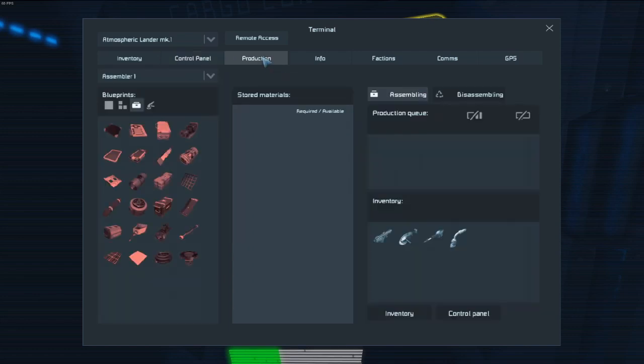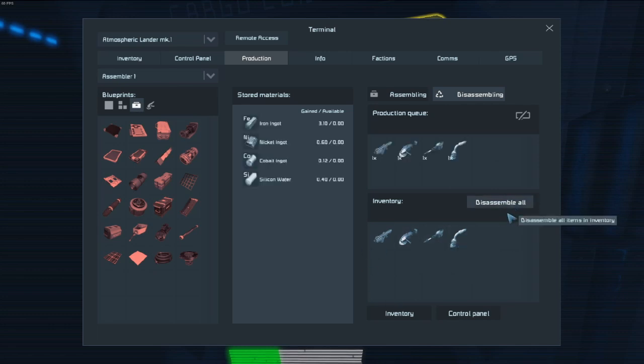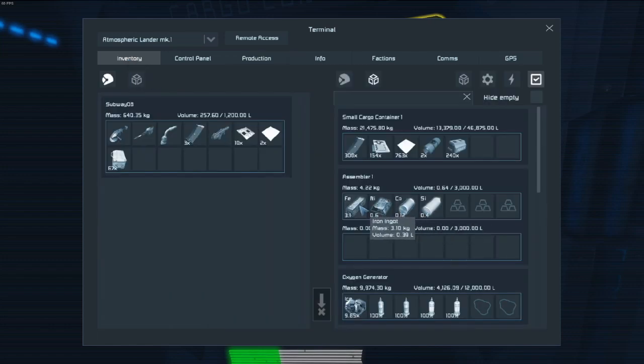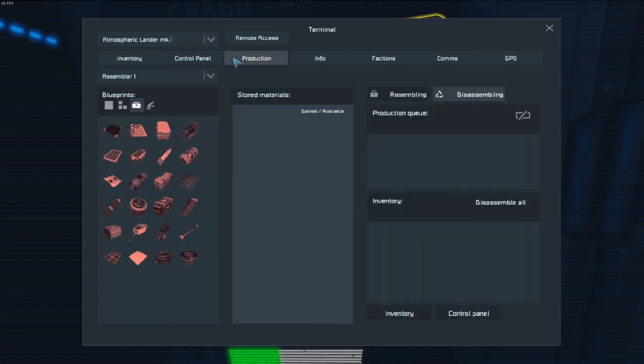Then we're going to go to production, and we're going to switch it over to disassemble - because we are taking these apart and getting the materials back. Disassemble all. I forgot I had the game sped up, so that went super quick. And is that enough to actually make what I need? Now we go to assemble, motor - yay, we had enough. Awesome.